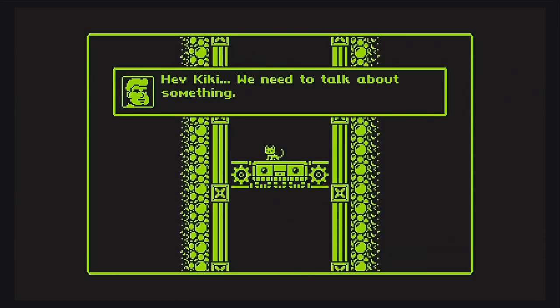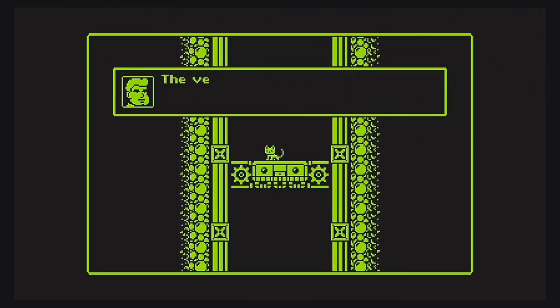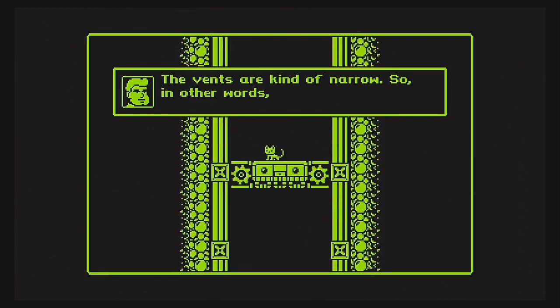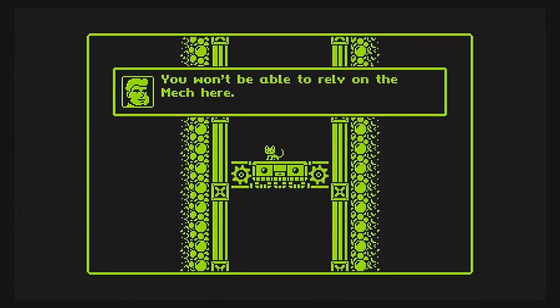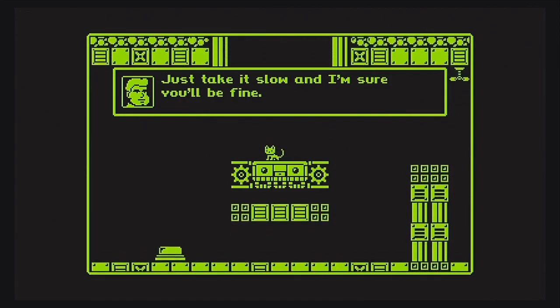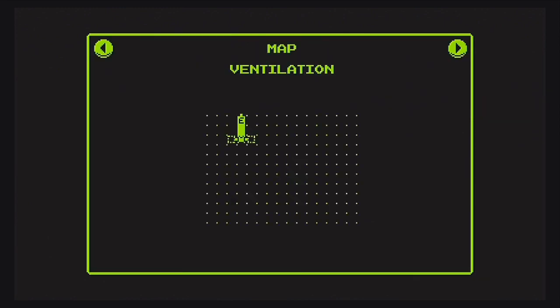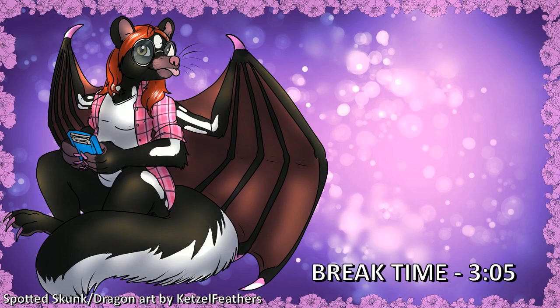Kiki, we need to talk about something. Don't worry kitty — I've got some intel about this area. The vents are kind of narrow, so in other words you won't be able to rely on the mech here. Just take it slow and I'm sure you'll be fine. So the ventilation area — this is going to be a mech-free zone. Are we going to find an upgrade for the kitty? Let's see after this third and final episode break.